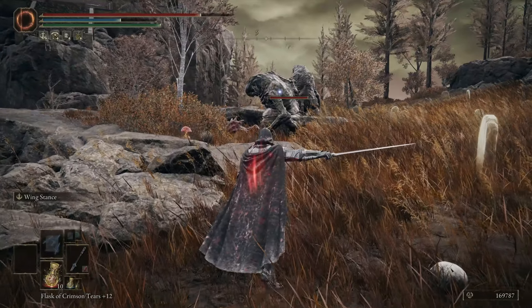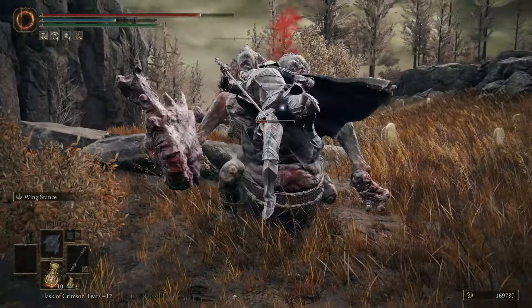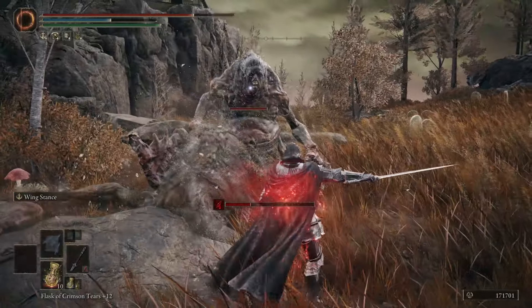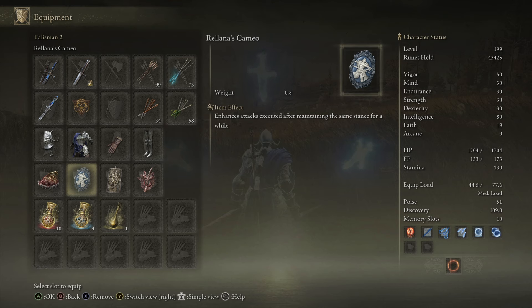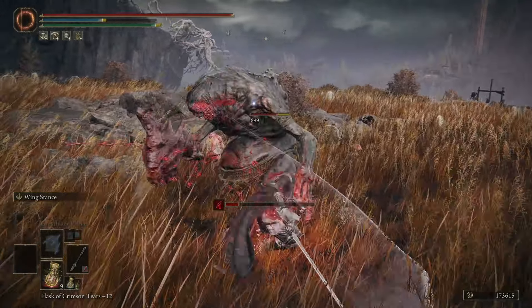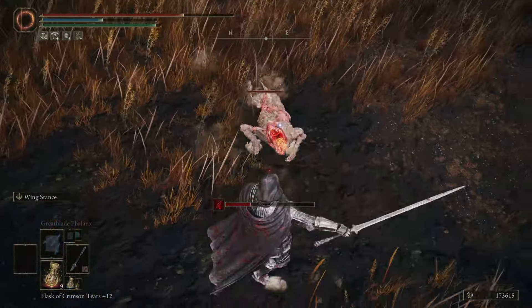The M'lady is probably the weapon you'll want to use, and this ash of war is actually found near it. I really like Wing Stance — the rapid combination is perfect if you want to combo with talismans that buff your attack after consecutive hits, like the Wing Sword Insignia or Millicent's Prosthetic, but also the new Relanna's Cameo talisman that gives you a buff when you assume a stance for a certain period of time works with this stance as well.